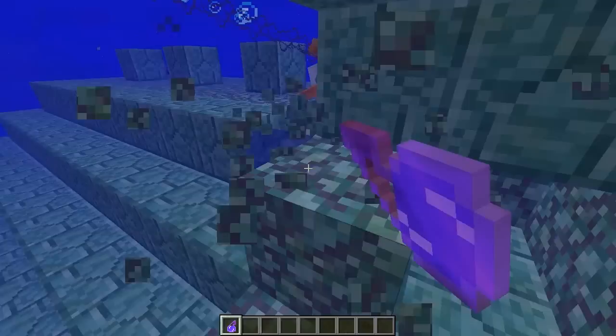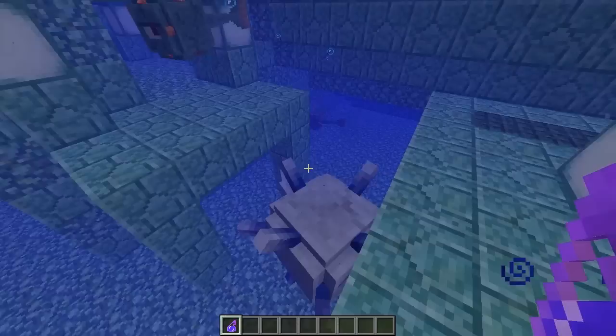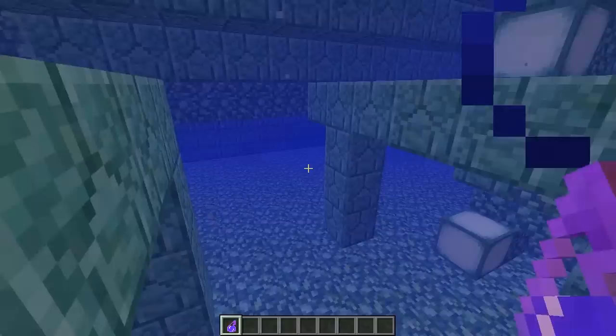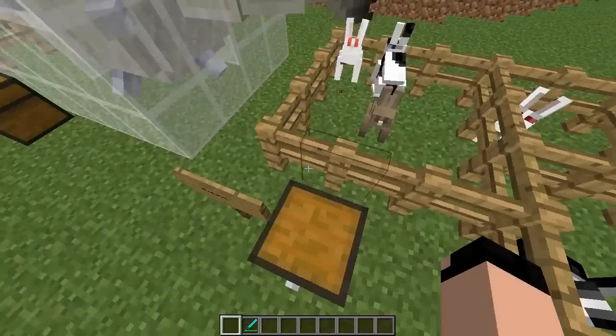Oh, we actually found one — I was surprised. This one is appearing almost in the corner. This is what the elder guardian looks like. Behind some of these things you'll actually have some kind of rewards — you'll randomly get gold blocks or some wet sponge. But yeah, this is what the boss looks like and what his chambers look like. Three of these will appear in each ocean monument.